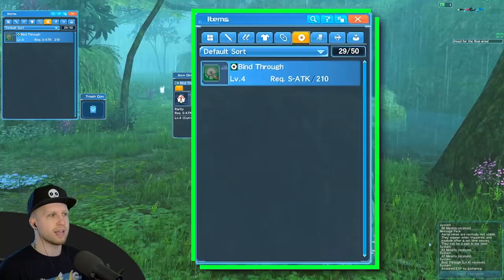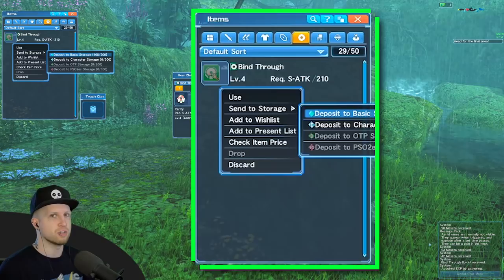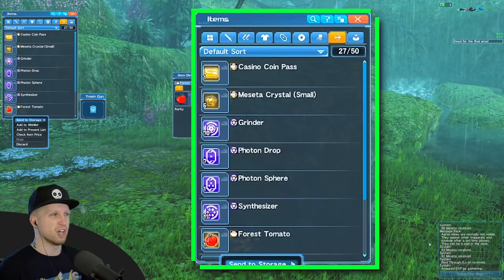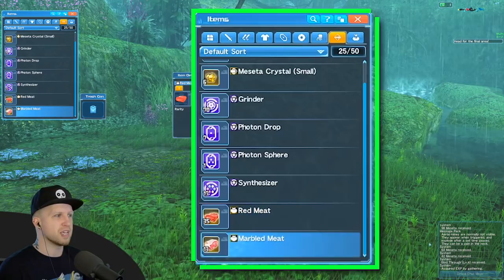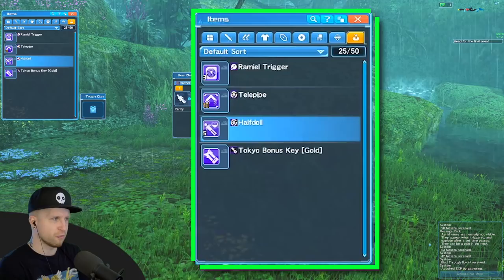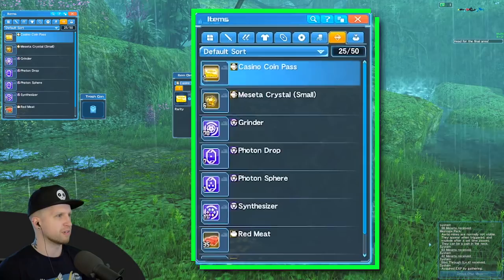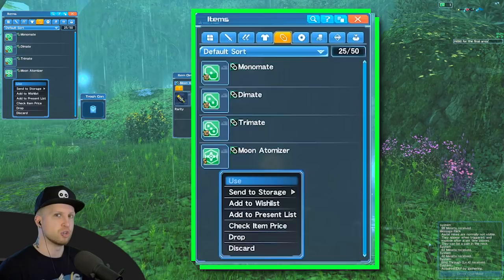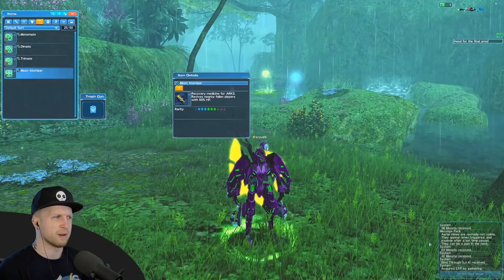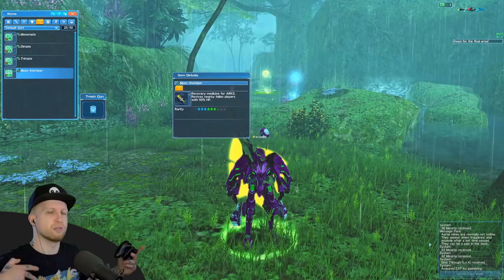Photon arts are very important and show up in the cooldown tab. As you're exploring, send as much stuff to storage as possible so you don't deal with a full inventory — I've got 28 out of 50 inventory slots used. A lot of items like red meat and marbled meat drop from enemies constantly, so don't bother depositing those. A half doll is a self-res item. The moon atomizer lets you revive other players in an AoE around you. The soul atomizer removes status effects for everyone around you in an AoE — not just yourself.